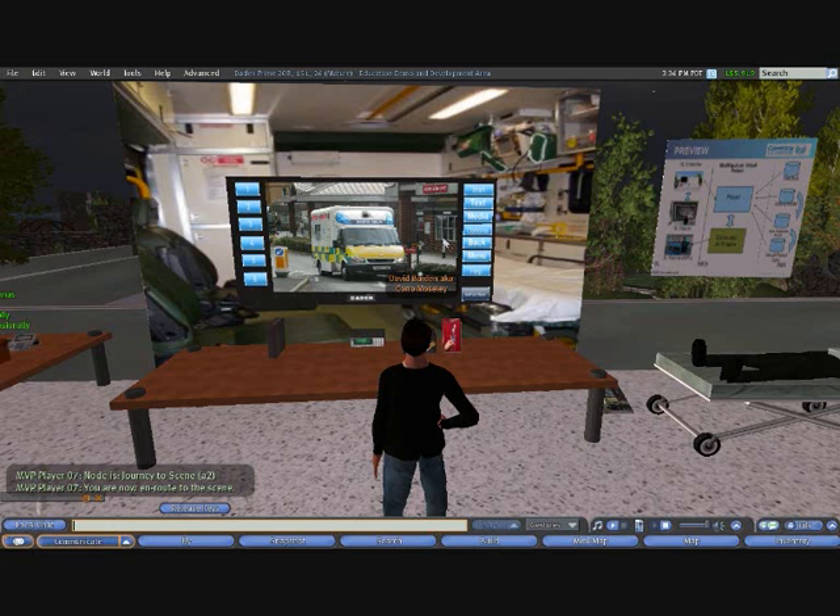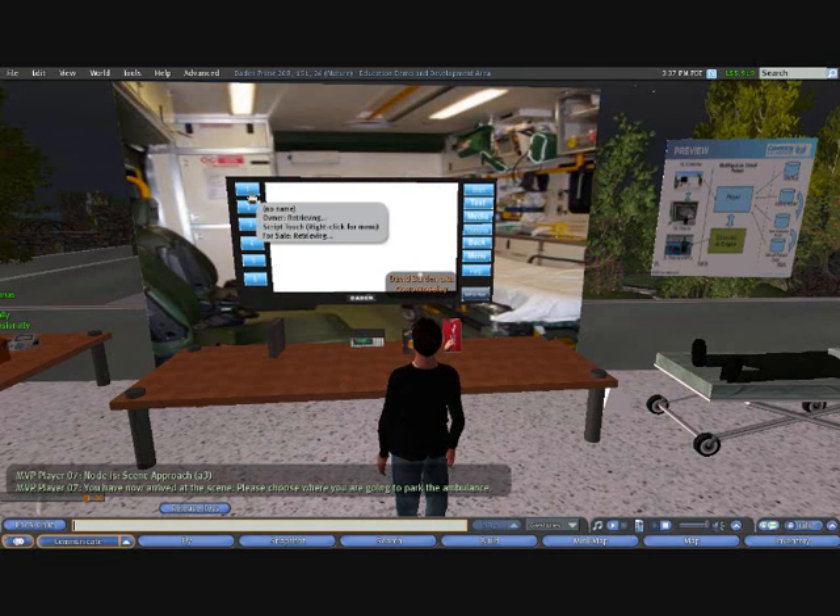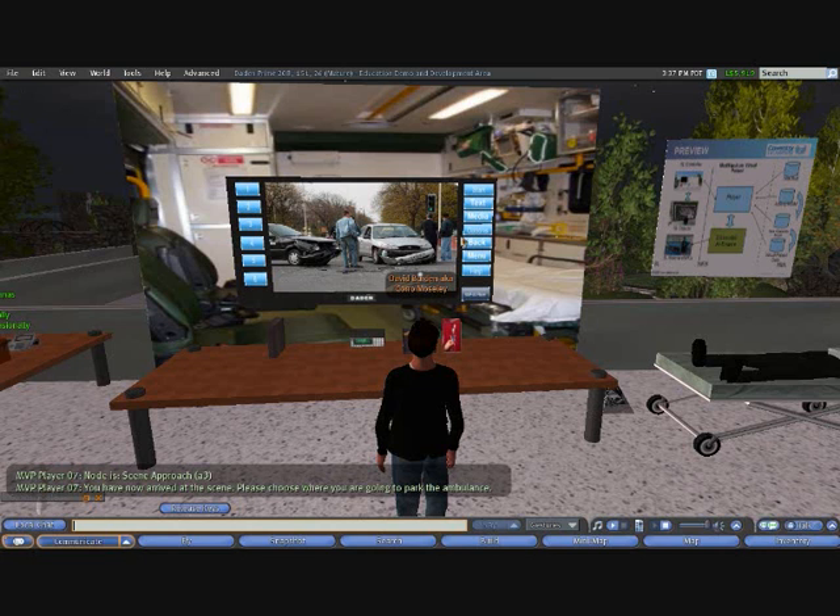Here we've got some media available, and it automatically brings that up for me after a few seconds, then moves me onto the options. It's telling us that we've now arrived at the scene and we can choose where we're going to park the ambulance — there's a photograph of the scene.